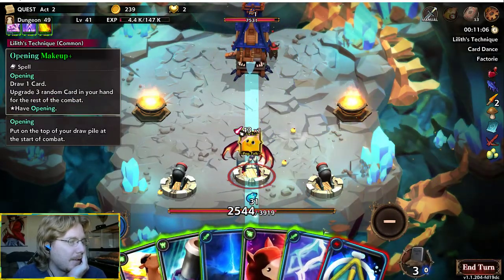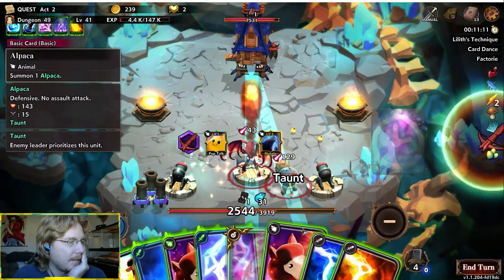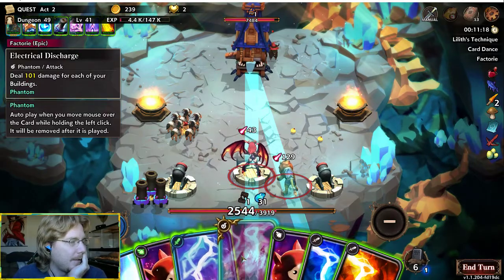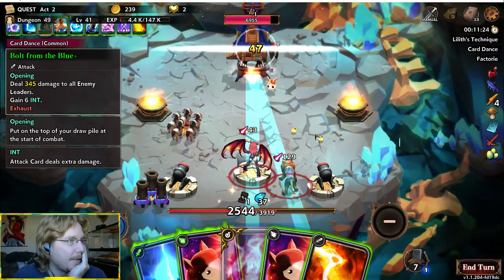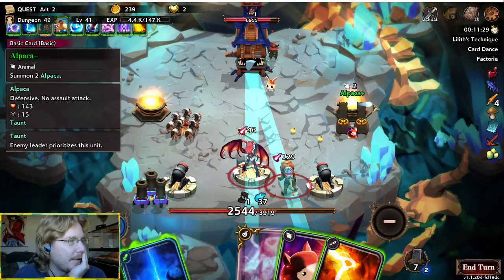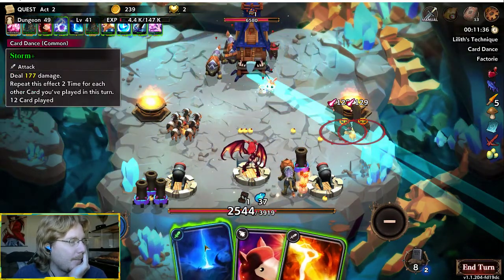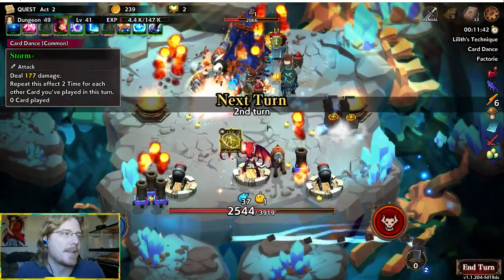Draw a card, throw down some buildings, which allows us to do that — which in turn gives us five assault ponies swinging in for the justice. Fuck, Bolt from the Blue should have been one of the first things I did. Nine cards played this turn. Okay, two assault ponies over here because I want that lion to have a little bit more HP. Electrical discharge. And then last but not least, the Storm Plus for 25 times 177.